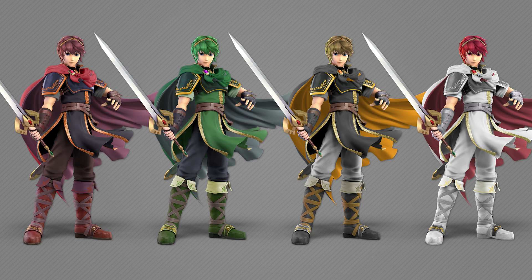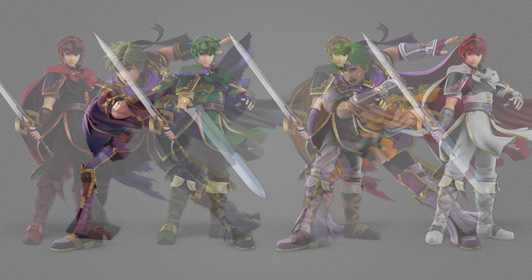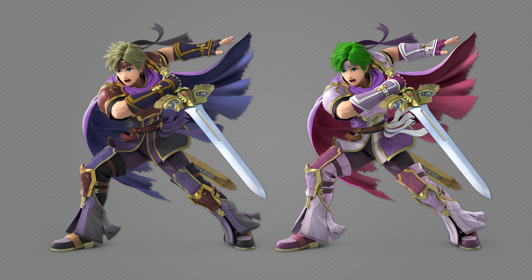Next, let's move on to the Fire Emblem characters. I made a few of these to match the way Lucina's hair color changes for her alternate colors — I thought that looked really good, especially for characters with particular references. First is Marth, with the Cain, Abel, Kamus, and Leaf color schemes, where I changed the hair color to better match the actual character being referenced. Personally I think this looks really good.